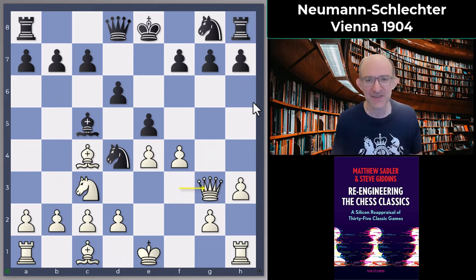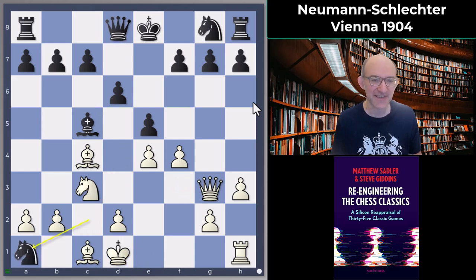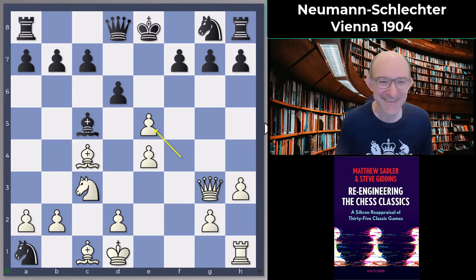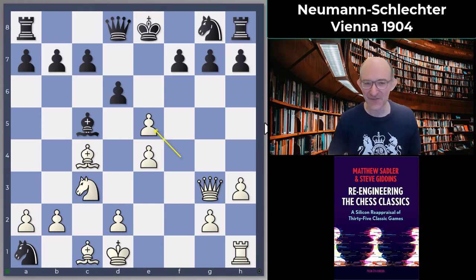So queen g3, but Schlechter took on c2 — and who can blame him. King d1, knight takes a1, and then rather than taking on g7 when queen f6 would be a good reply, Neumann just played f takes c5 and said 'okay Black, deal with it.' There are threats in the offing — obviously queen g7, and f takes c5 also gives White the idea of Rf1 — Black's just got to deal with it.